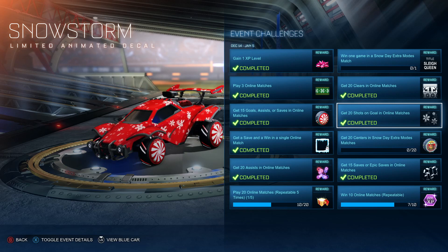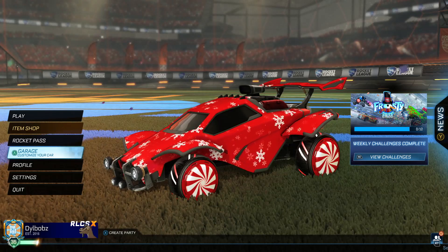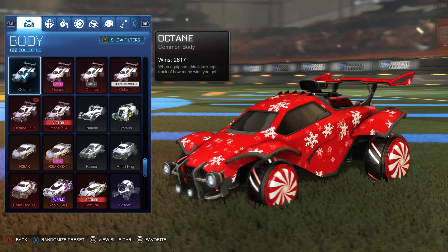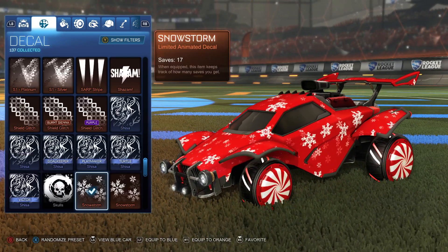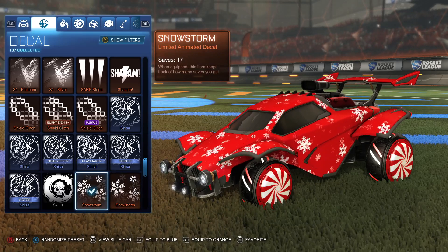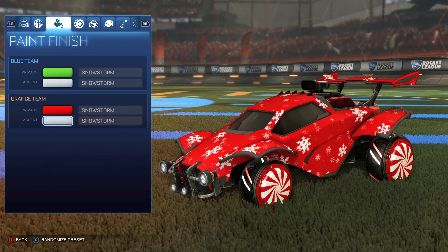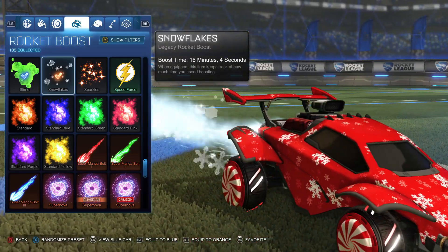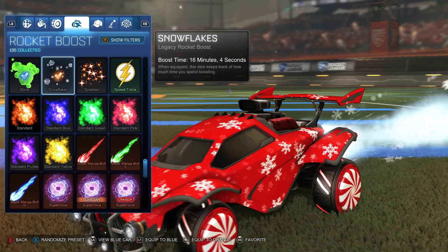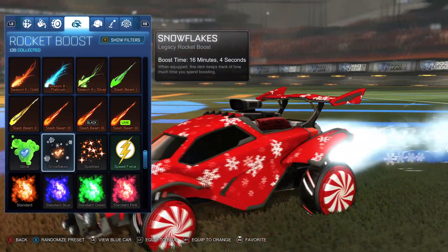These are really clean items that can be used in so many cool car designs. Going back to the garage, the car we're using is the Octane. You can use any car you want with this one, but the Octane looks the cleanest. For the decal, we have the Snowstorm limited animated decal. For the colours, we go with a nice bright red and white accent just to match those beautiful peppermint wheels. For the boost, I've gone with Snowflakes — it obviously goes well with the Snowflakes on the decal, and it's absolutely free. I haven't put a topper on because it looks super clean without one.